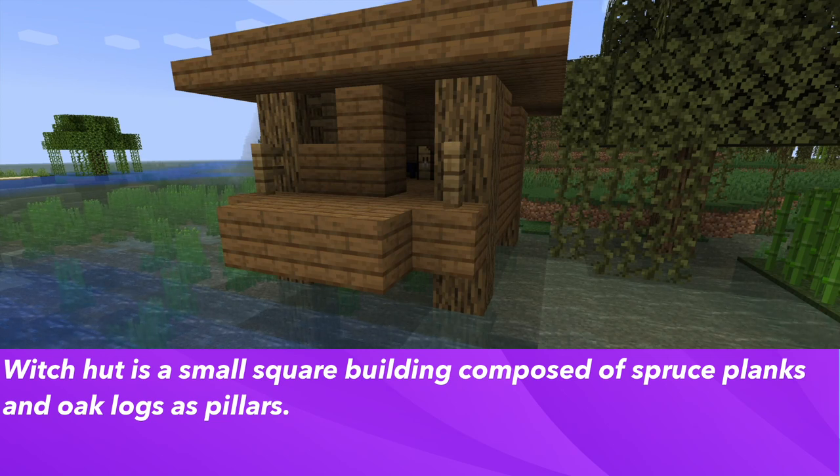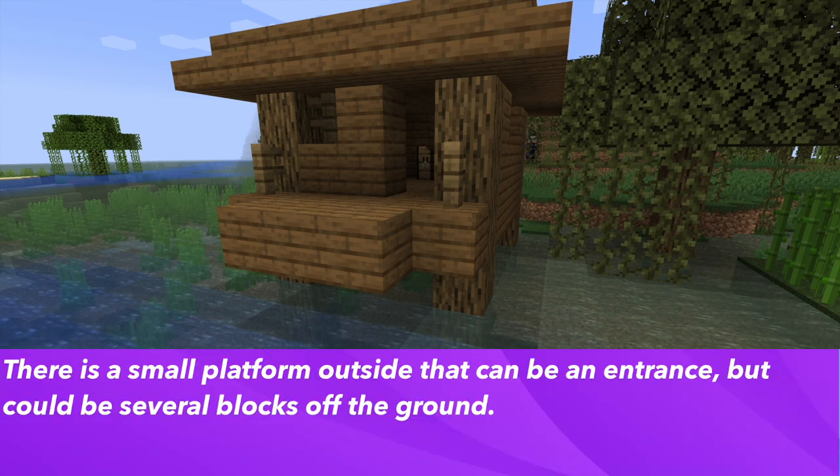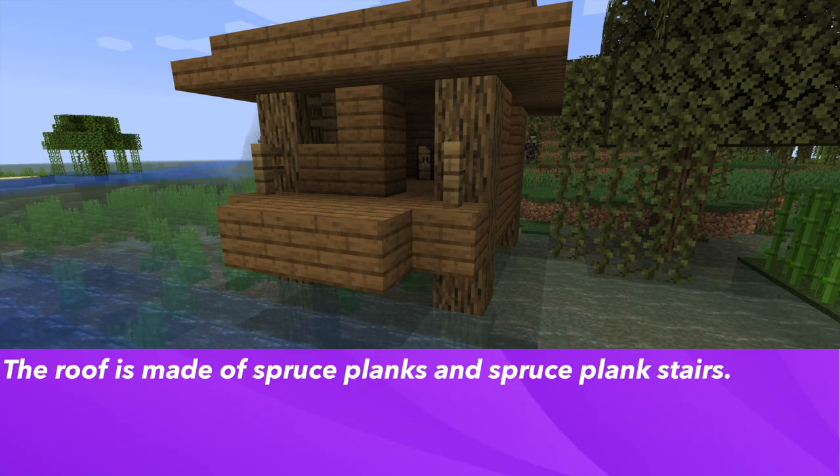It is a small square building composed of spruce planks with oak logs as pillars extending down to the ground. There is a small platform outside the hut that can be an entrance, but it could be several blocks above the ground with no stairs. The roof is made of spruce wood stairs and spruce wood planks.